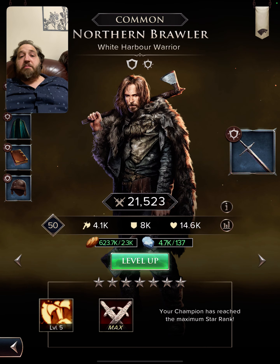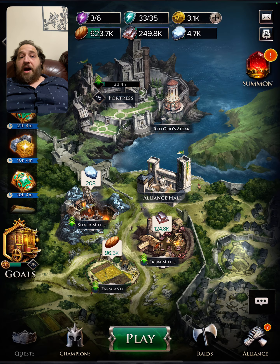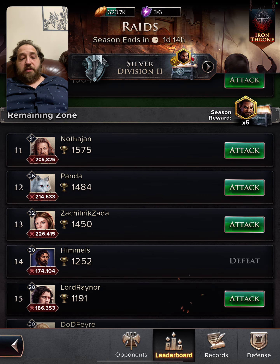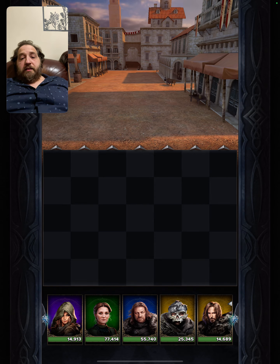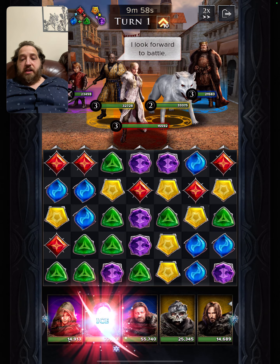The best part of the Brawler is his passive: when someone becomes brittle, the Brawler stuns them for three turns. So you're going to be getting this enemy team stunlocked. You just need to match gold and you need to match purple. Let's go ahead and show this off in some raids. They are very low so we're going to face some low ranked teams just so we can show you the effect.